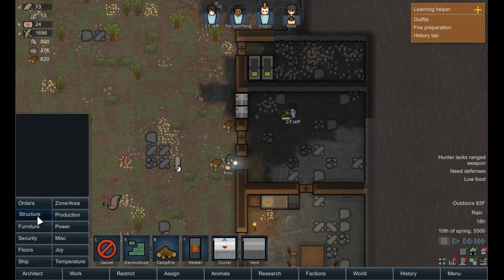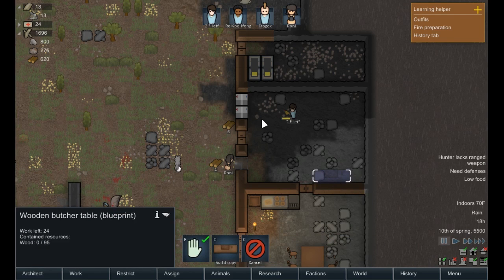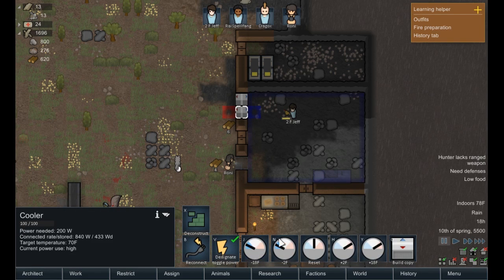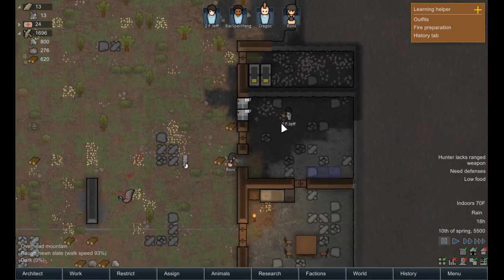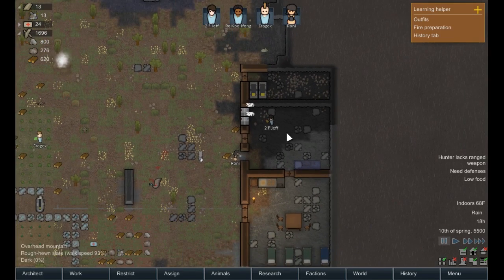We don't have a butcher's table — okay, that's right. We need to put a butcher's table in right away. I'm just going to do that. Normally I just put the butcher's table right inside of the freezer, because there's not a huge reason not to. Your target temperature in here should be like 24 degrees Fahrenheit — if you use Celsius, which most of the world does, I apologize.